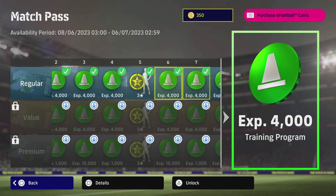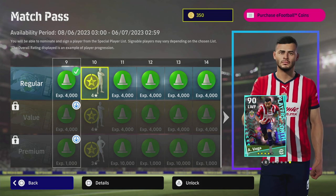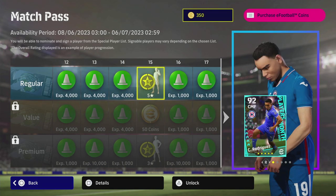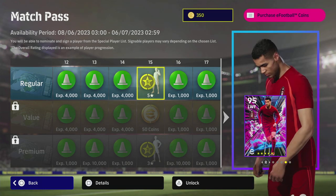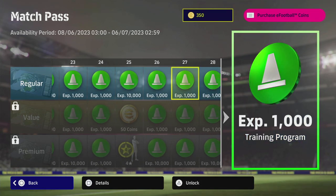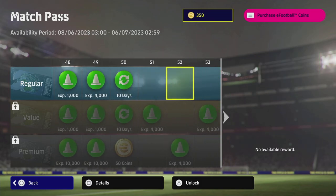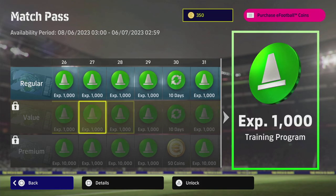As usual, the standouts of the free stuff are the four-star card after 10 games — you can get some nice players there, especially Player of the Month players. You also get trainer points, a couple of contracts, and your free five-star nominating contract. With that you can get Gakpo, Kim, Aakanji, Mendez — all good players. With the regular edition you get no coins back, you just get the contract at 10 days, and it stops earning rewards after 50 matches.